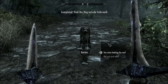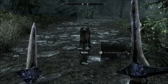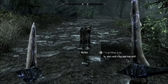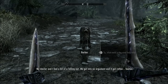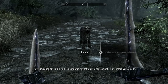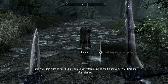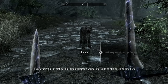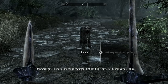Hey, it's Barbas! Did you just talk? I'm not surprised at all that you talk, considering all the crazy stuff I've seen. His name is Barbas and he has a problem I can help sort out. He had a falling out with his master — they got into an argument and it got heated, and he's being kept out until someone can settle their disagreement. He says not to trust any offer Clavicus Vile makes me.